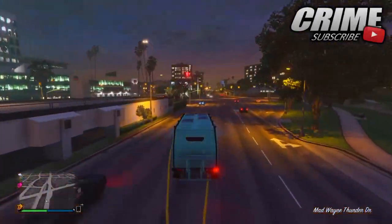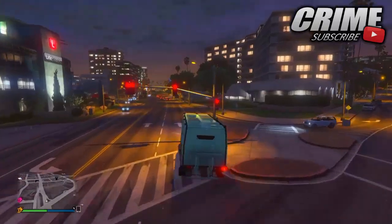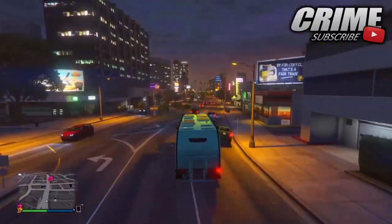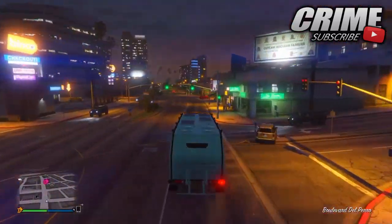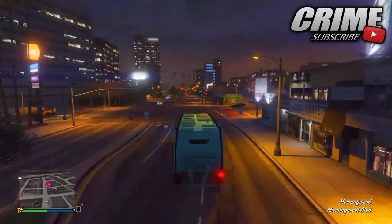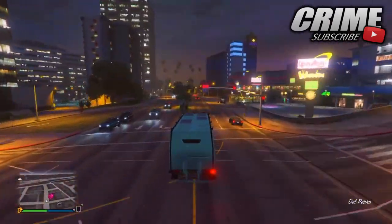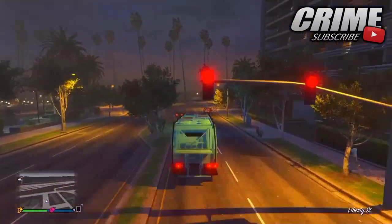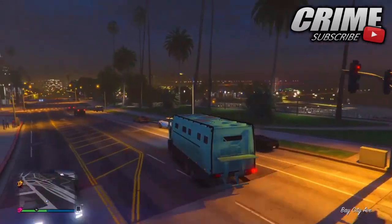Yo, what is going on guys and welcome back to the channel. Today I'm going to be showing you the best top 5 working glitches after patch 1.35. The glitches include a colored BMX bike glitch, a really cool launch glitch working at Fort Zancudo, and a few other awesome glitches still working. If you enjoy today's video, make sure you drop a like and subscribe — let's get straight into it.